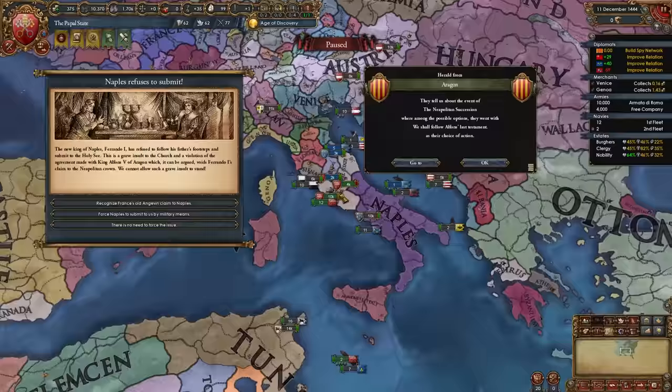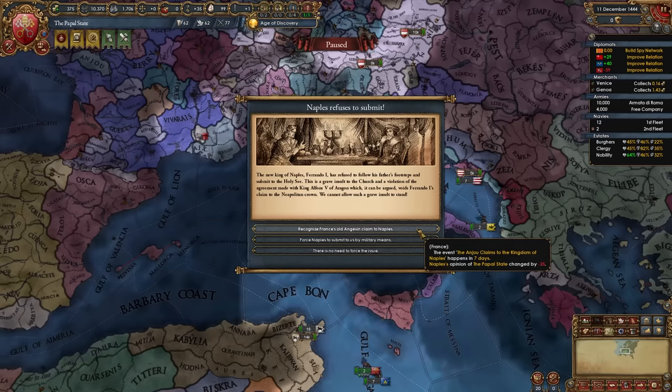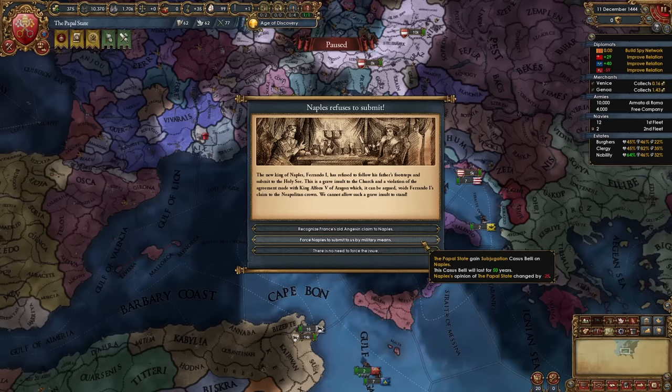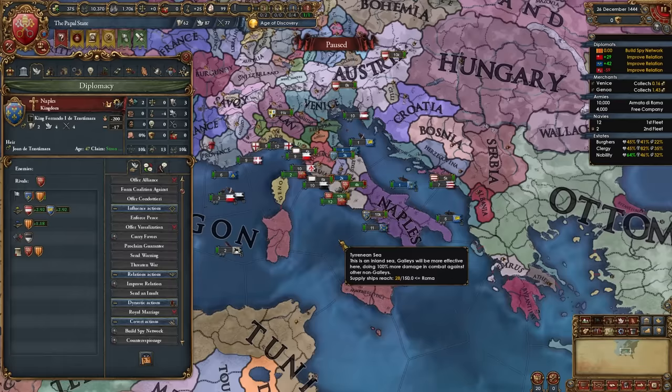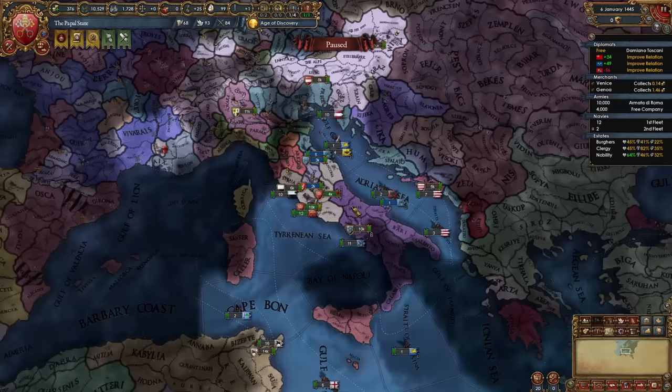After Naples becomes independent, you'll gain the event 'Naples Refuses to Submit.' Select the second option to gain a subjugation CB on Naples, making Naples dislike you. You should do this because Naples should then rival you back — since you sent them a scornful insult and gained the subjugation CB. After they rival you, you can rival Naples back.